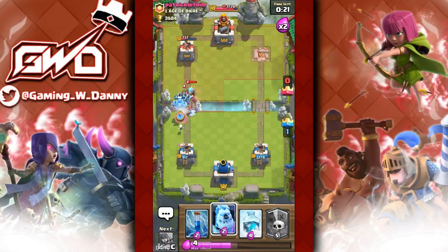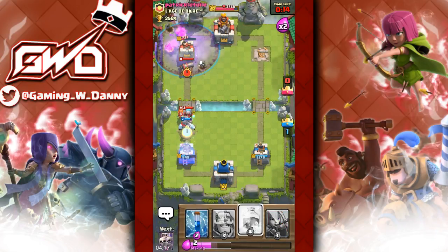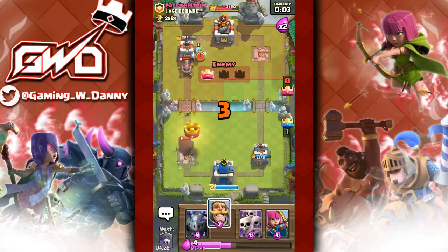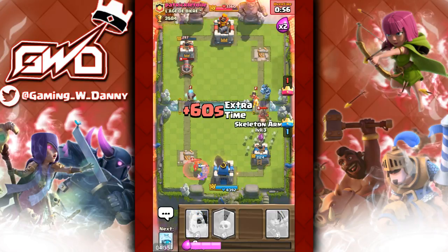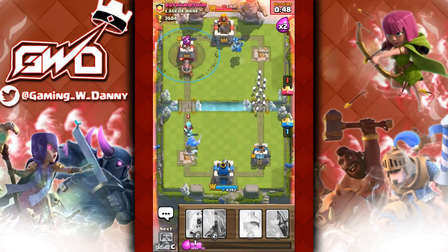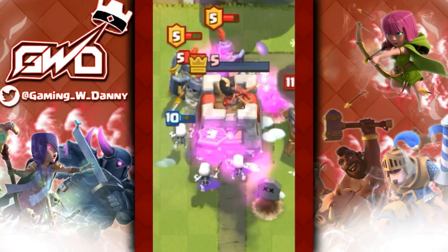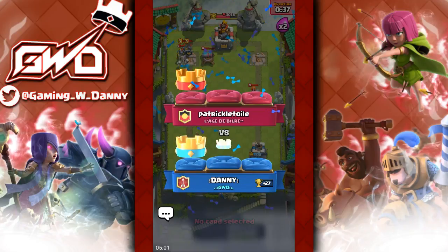I really want his tower — we're gonna take it no matter what, just graveyard and freeze. Oh freeze — come on, get some damage on that tower! We're so close. He's going to take our tower too — kind of want it, kind of didn't, but we need the other tower. Skeleton army was a bit late — who cares, we're good. Graveyard freeze and the skeletons got it! We're doing amazing with this deck.